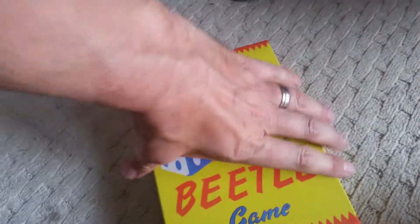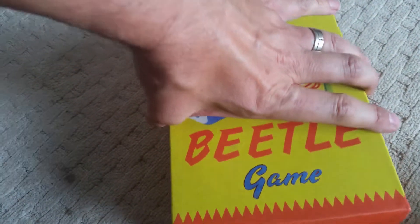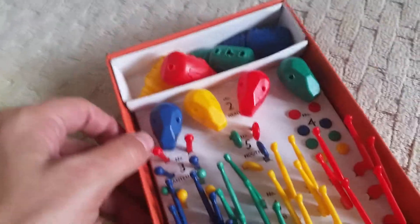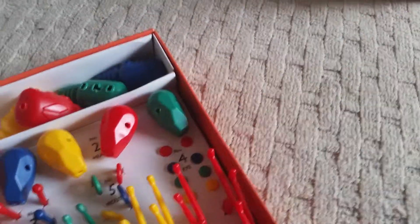Let's look at the dazzling equipment we have to play with. Do brace yourself. There are all the little Beetle components. And we should have a dice somewhere unless Bungo's eaten that. Captain Surfer has the dice.